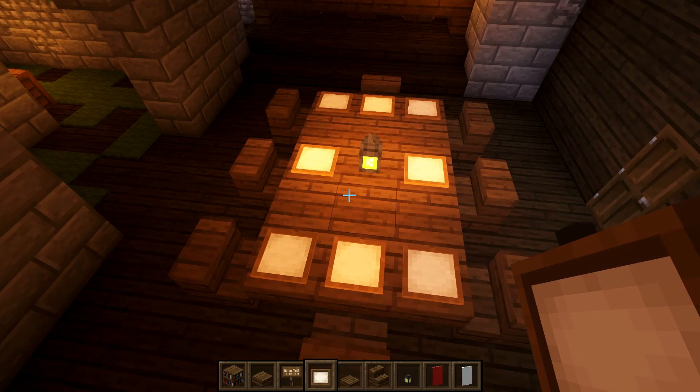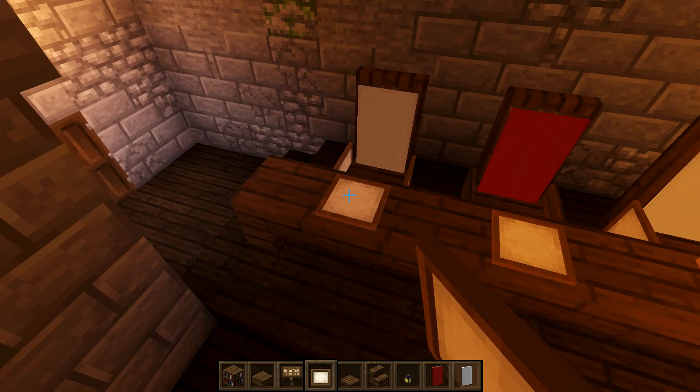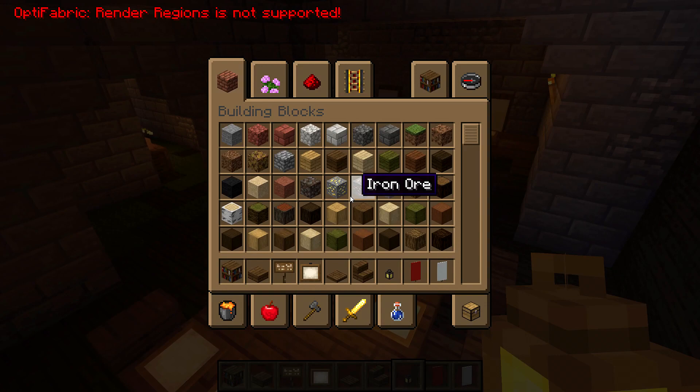Let's go ahead and give everyone a little tray — something like that — and do the same for the king, queen, and the king's right-hand man. That's looking good.